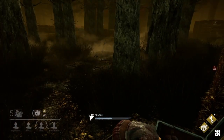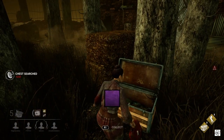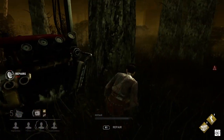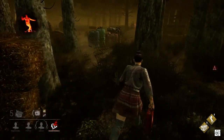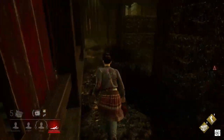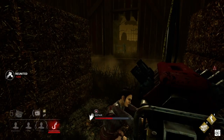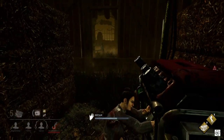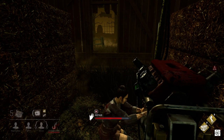I can see a toolbox — come on, come on. It's a flashlight though, not what we needed. There we go, it's a Trapper. I don't know where could that totem be. Somebody's fixing a generator here already. Let's do this without making much noise. Almost there.